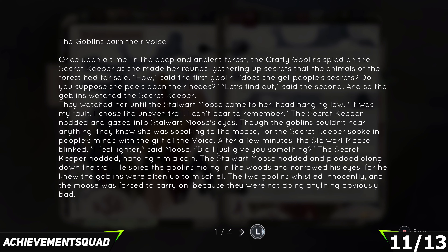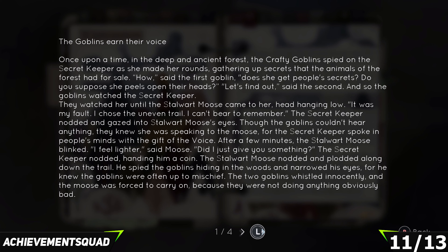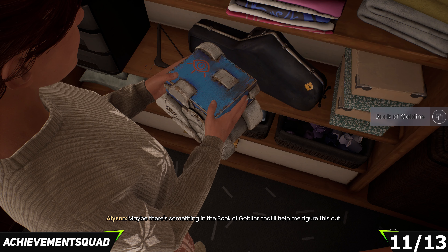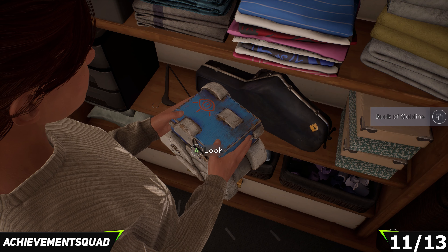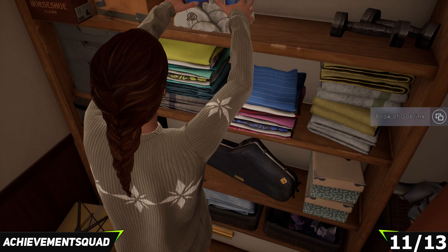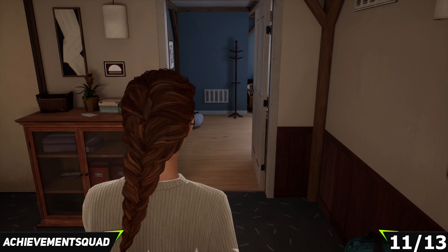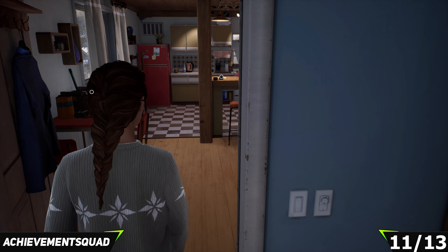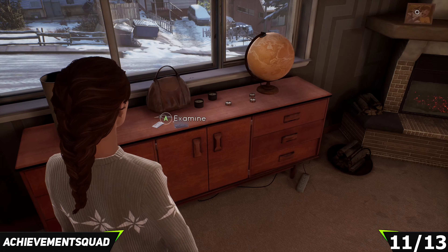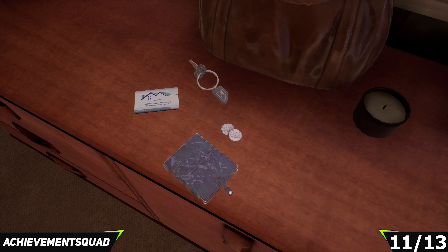We are now in Chapter Three and there are only three collectibles in total in this chapter. Start off by heading downstairs whilst you're in Eddie's house as Allison. At the bottom of the stairs take a left and go around into Eddie's room. Head into the back of the room and you're going to find a puzzle box on top of a bookshelf. You're going to need to get yourself a coin to open up this box — this is actually probably the hardest collectible to find in the game. It refers to the Secret Keeper and the story of requesting coins for having that knowledge, so open up your Book of Goblins.